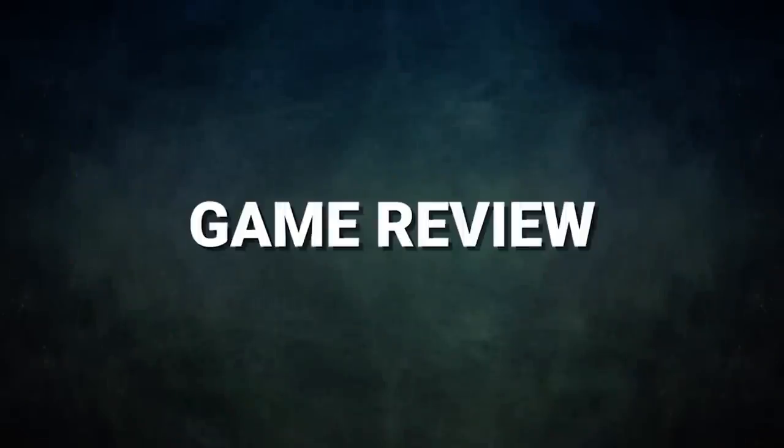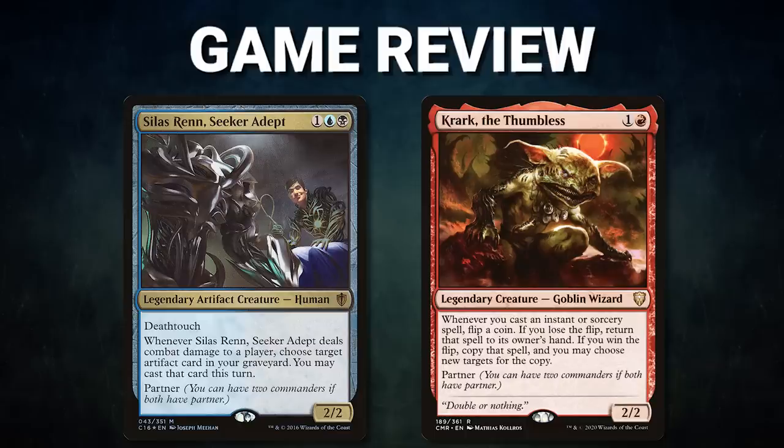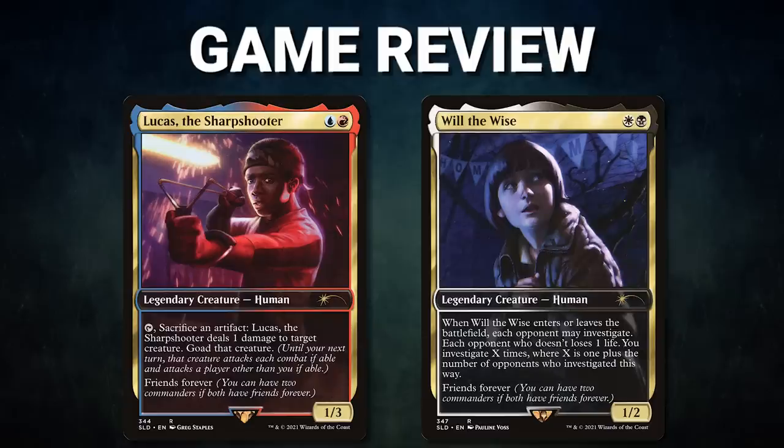Ladies and gentlemen, what a fun set of games tonight. Congrats to Jay on both wins. In game 1, Isaac was able to slow things down by staxing out the board, but Jay continued to play through it. Even though Krark didn't want to cooperate, Jay turned the tide by getting his value engine online and resolving Peer into the Abyss, riding it to victory. In game 2, Jay's Ad Nauseam needed to hit mana in order to win — luckily it paid off, and Oracle plus Tainted Pact did their favorite dance.